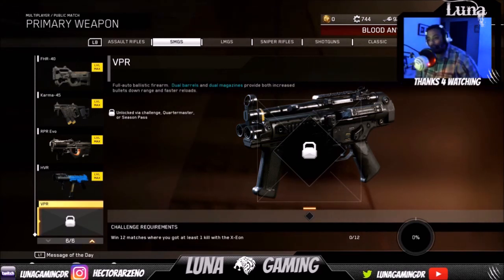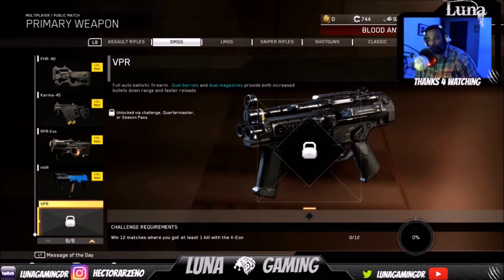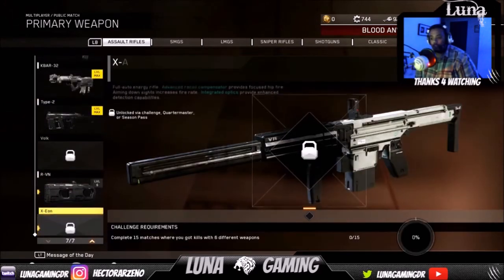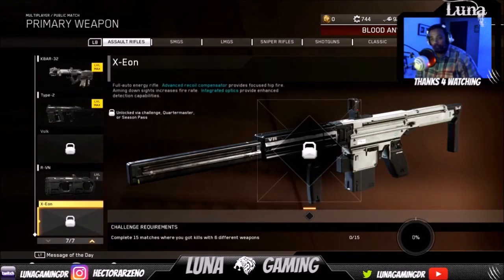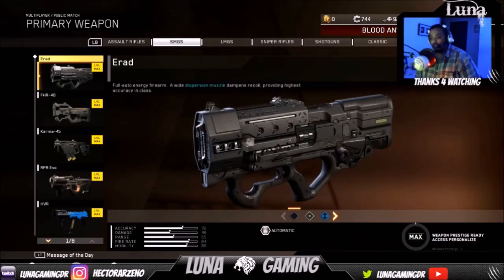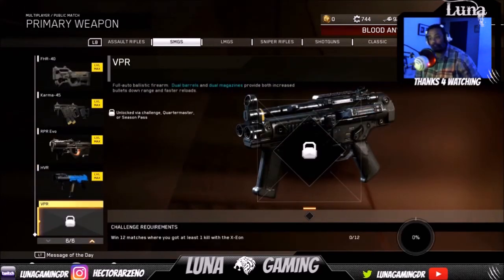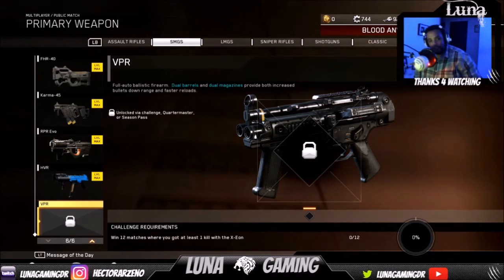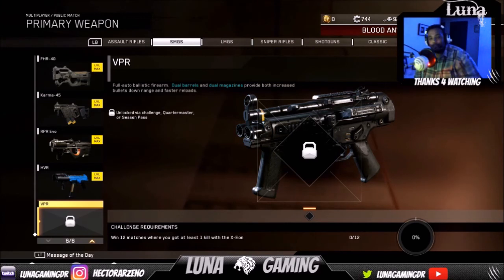It's pretty much like the Claw but a little bit downgraded in terms of how strong it is. To unlock it, you have to win 12 matches where you get at least one kill with the Axion — so they go hand in hand. If you unlock the Axion by doing the 15 matches with six different weapon kills, you then jump into this one and get 12 matches using the Axion. You don't have to buy supply drops or a season pass.